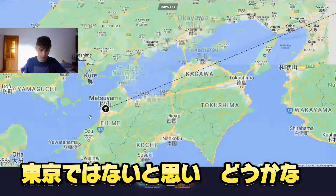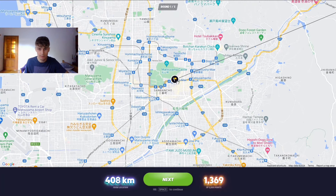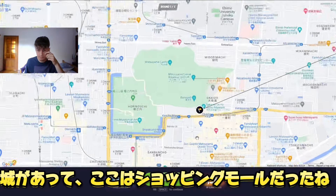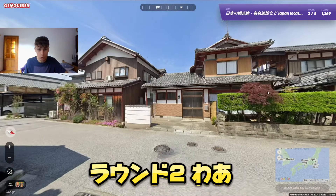It wasn't Nagoya — it was actually Matsuyama! That's the castle there, and that building was probably a mall. Let's move on to location number two.